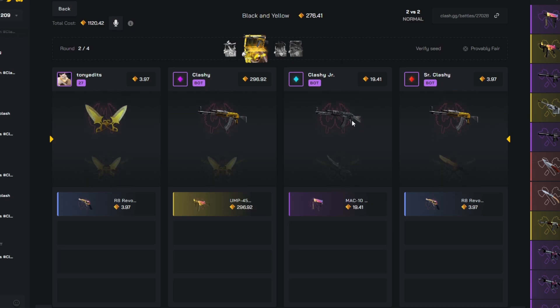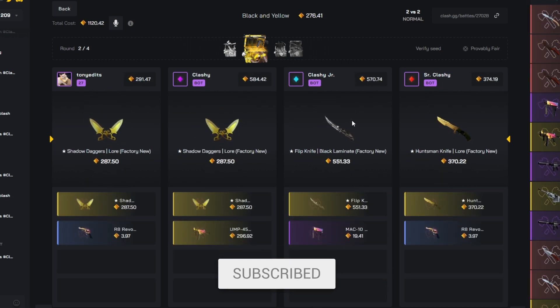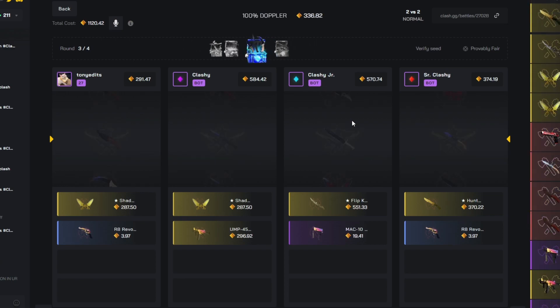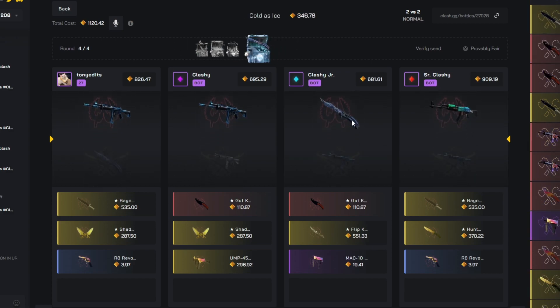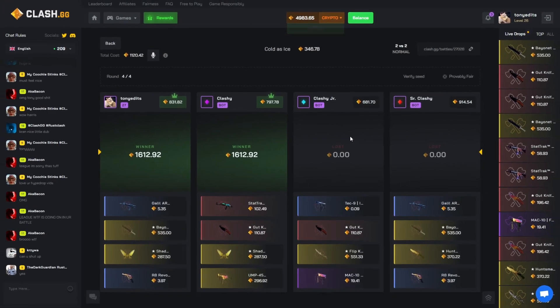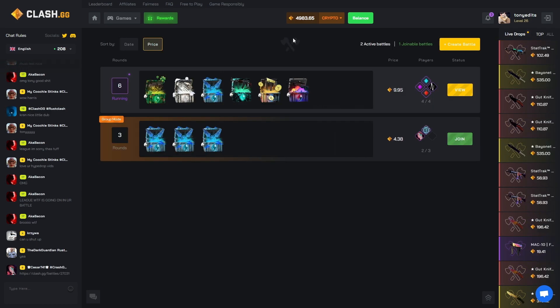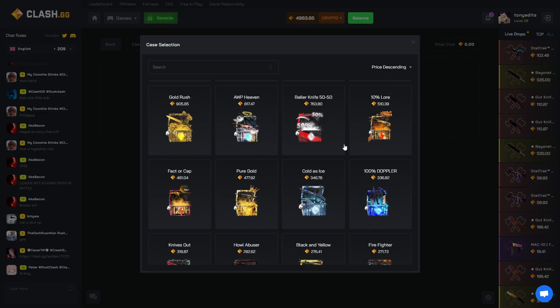Next we have the Black and Yellow case where we both pull. Those are pretty expensive on the right, but we're still in there — we're not down too bad at least. Oh that's big, yeah — but he pulls it as well. Come on, final case Cold as Ice — can we win this? How much is that on the left? 100, I think — yeah, we actually won that! There we go, $1,600. We're already almost up to 5k.